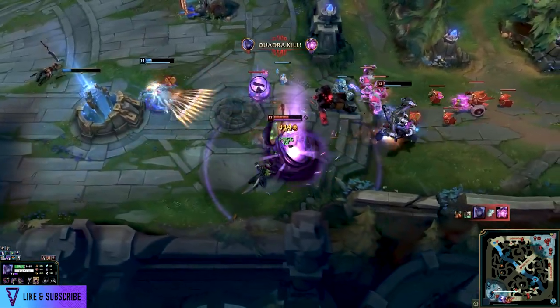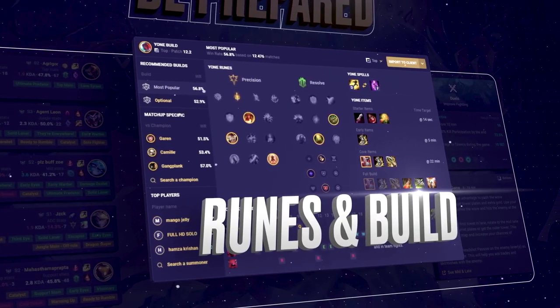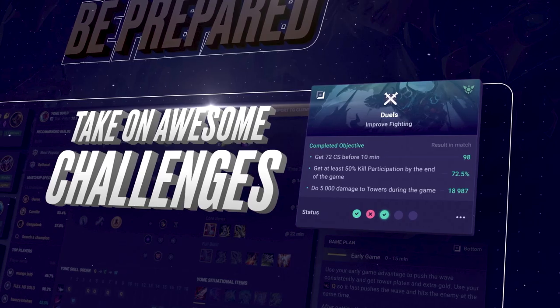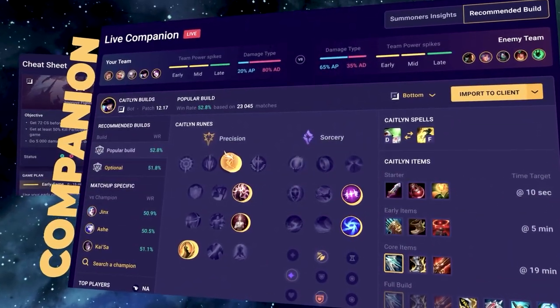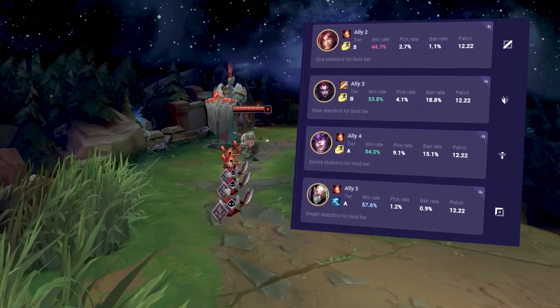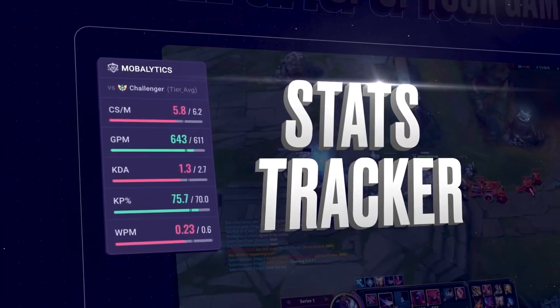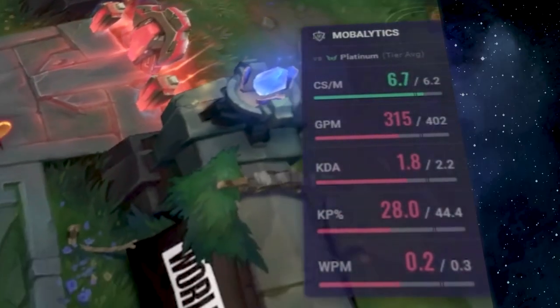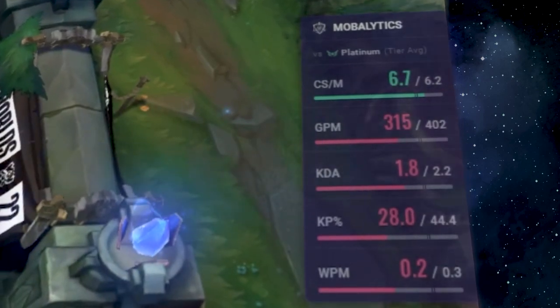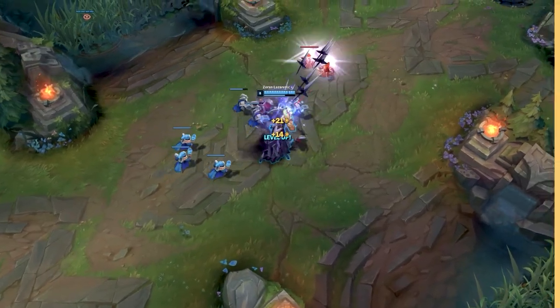As you begin or continue your journey on becoming a better jungler, let Mobalytics' new companion app join you on that ride. It gives you all of the information you need before, during, and after game. Not only does it give you tips about your matchup, it also gives you tips and tricks about the champions you're facing on the enemy team and on your team, so you can better assess the win conditions necessary to climb. The overlay also gives you gold lead, CS per minute, gold per minute, and kill participation so you can stay active on the map.